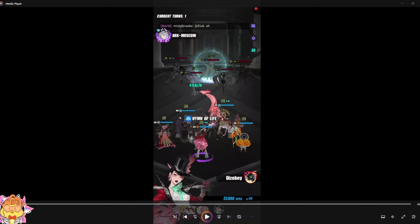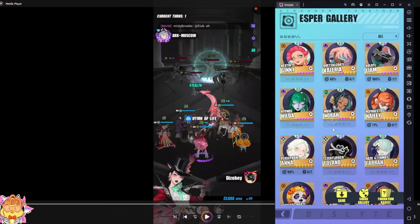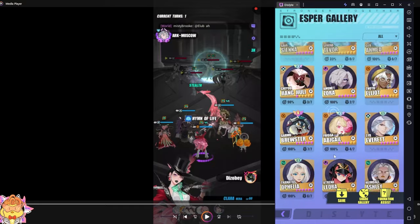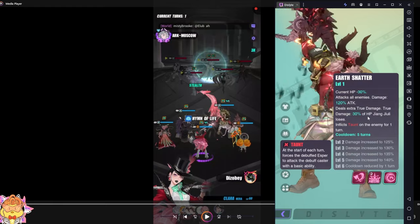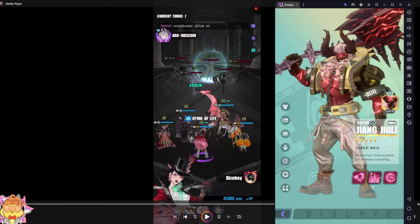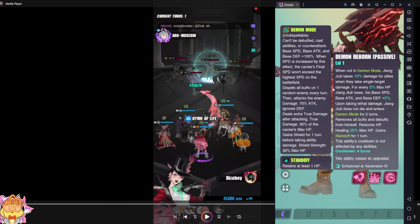The next showcase is from Diesel Bay — his team fighting Icky's team. The enemy Icky team has Arna, Anna, Cecilia, Icky, and Jiang Jiu-li, so there are four Shimmers on the enemy side. On his side there's Shenpin, Raven, and Jiang Jiu-li — three Shimmers fighting four Shimmers. The main things here are Jiang Jiu-li and Raven. Jiang Jiu-li in demon mode has very strong AOE damage that can kill Icky easily.